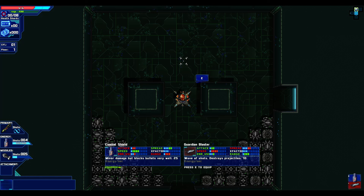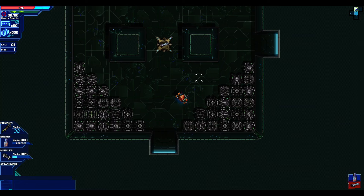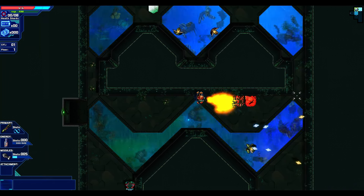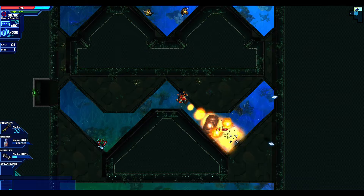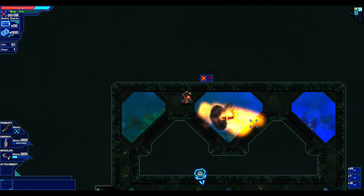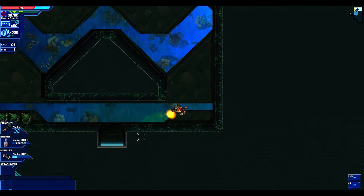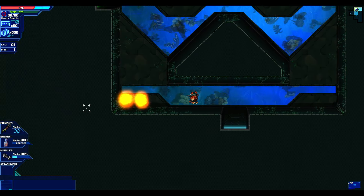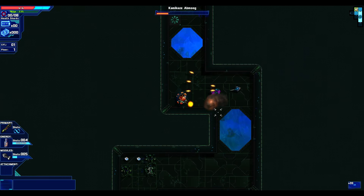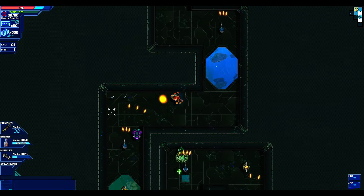I get to keep what I already had from the previous run, so you can constantly upgrade until you're able to make it out — that's pretty cool. Wave shots — it destroys projectiles versus dealing minor damage and blocks bullets very well. So I basically have an energy shield, but it uses energy really fast and I don't have a whole lot of energy. Range really helps on bosses because those bullets are going to be really close together and hard to dodge — range is pretty important in this game. Health also seems to help out a lot.